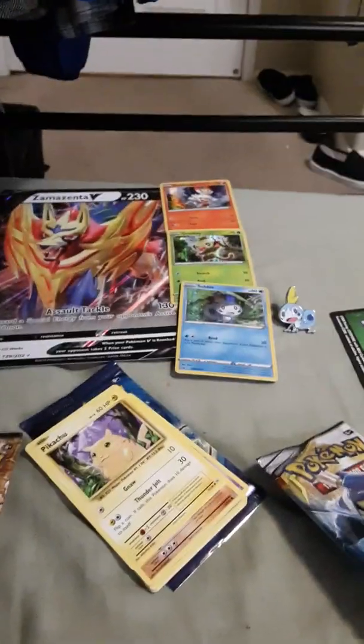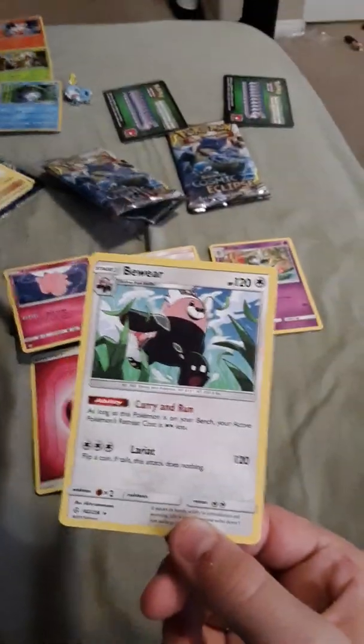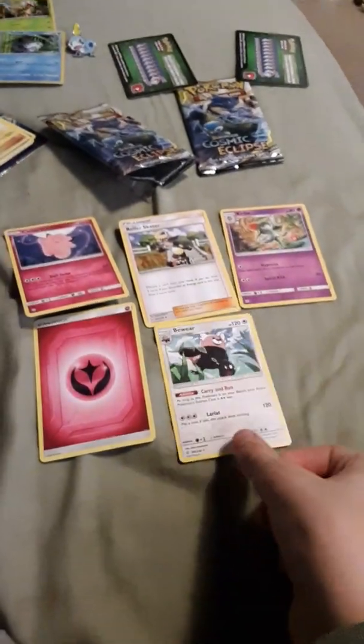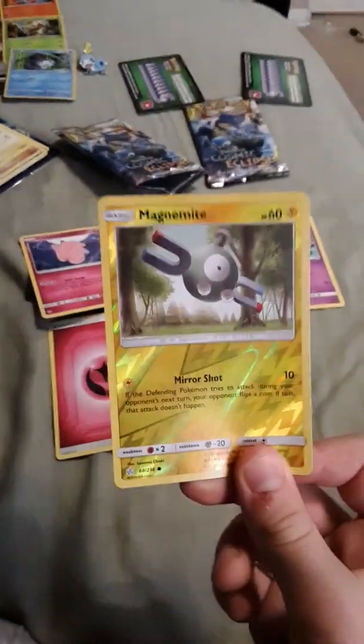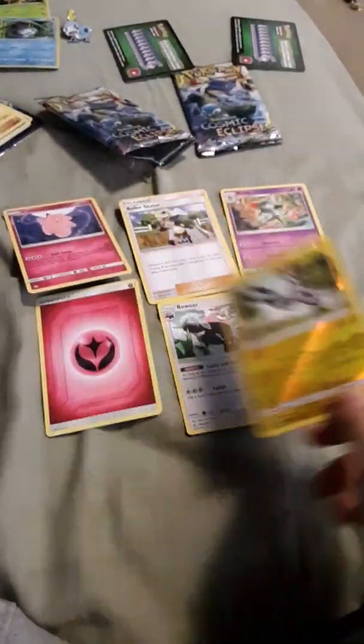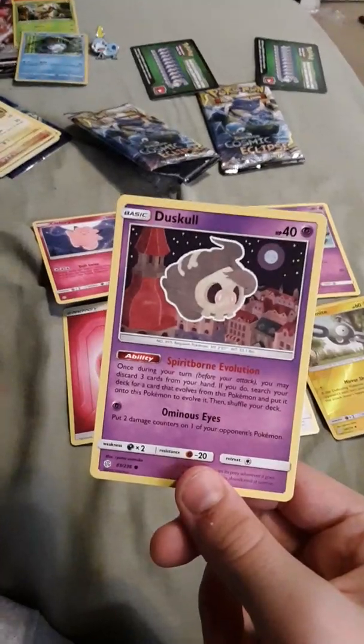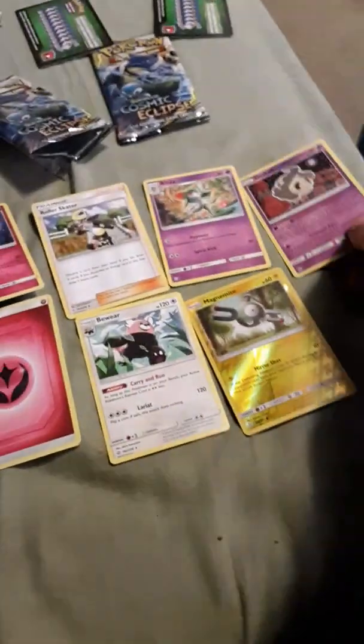I got the three new ones — that's so cool that they made ones for the new ones. Energy, I could definitely use that. Beware. Magnemite — they're like a shiny card, like the Onix. Duskull, really nice design, I like it.